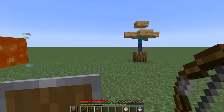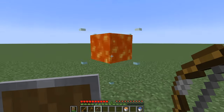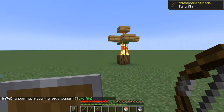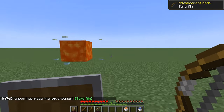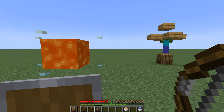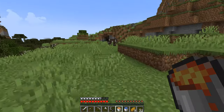Another situation that may not be as common but is important to know about is that arrows shot through lava will become flaming arrows and will light their target on fire. Just be careful, because this works both ways — if you're fighting something like pillagers or skeletons and their arrows go through lava, they can set you on fire as well.